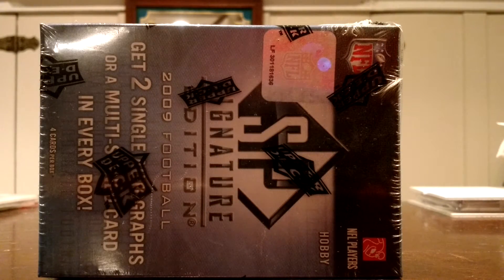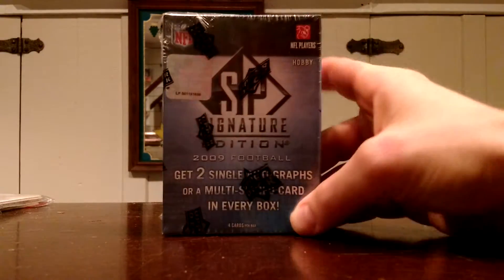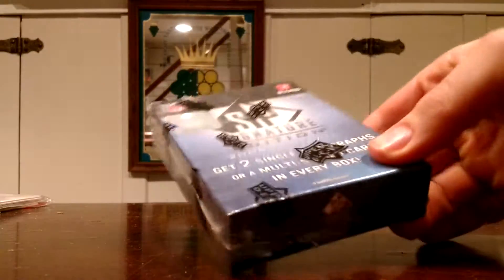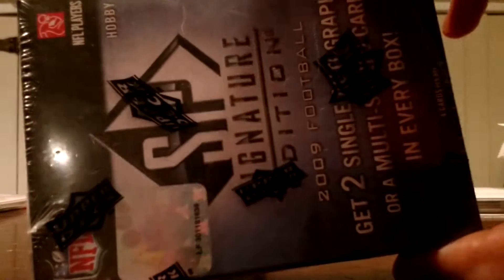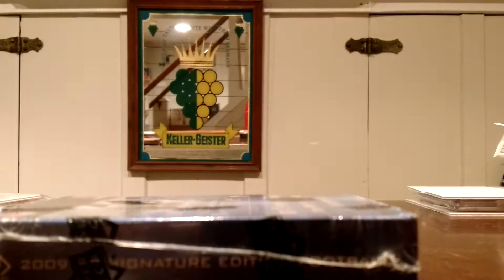What's going on guys, Waxcracker coming at you with a real quick box break. Got a box of this 2009 Upper Deck SP Signature Edition Football. One pack, four to five cards, so you're gonna get three base, either two single autos or a multi-auto that can be like a two to eight way.